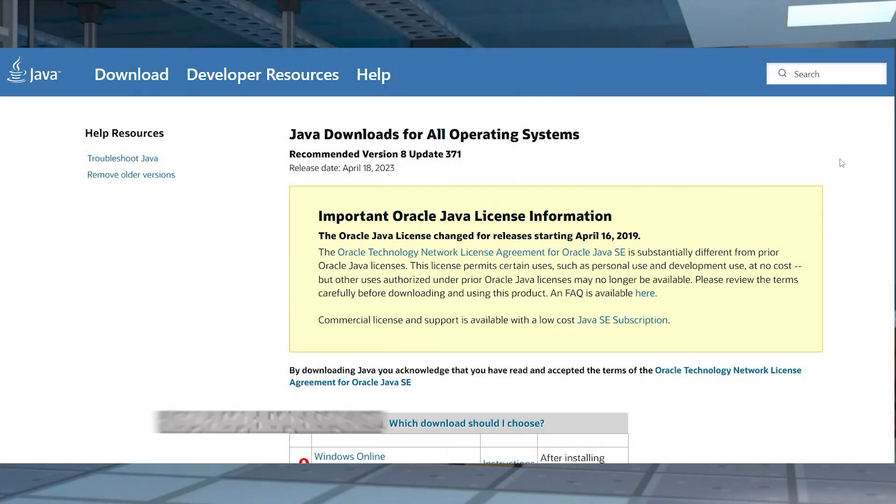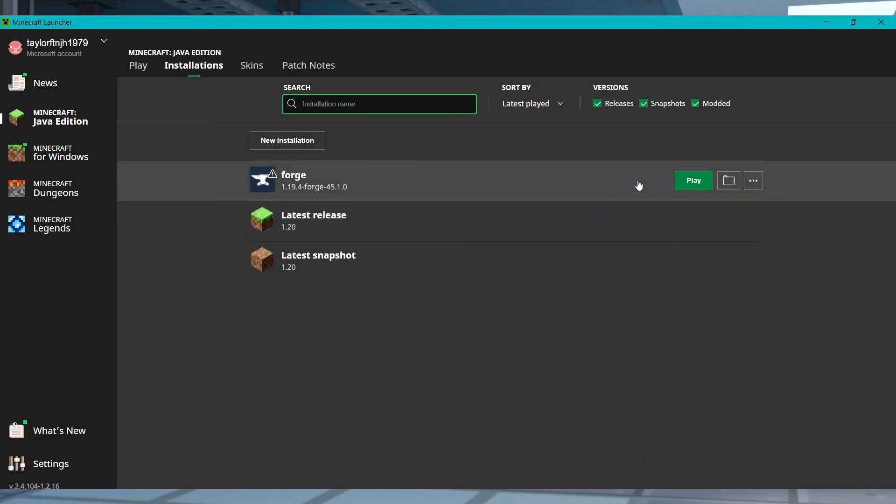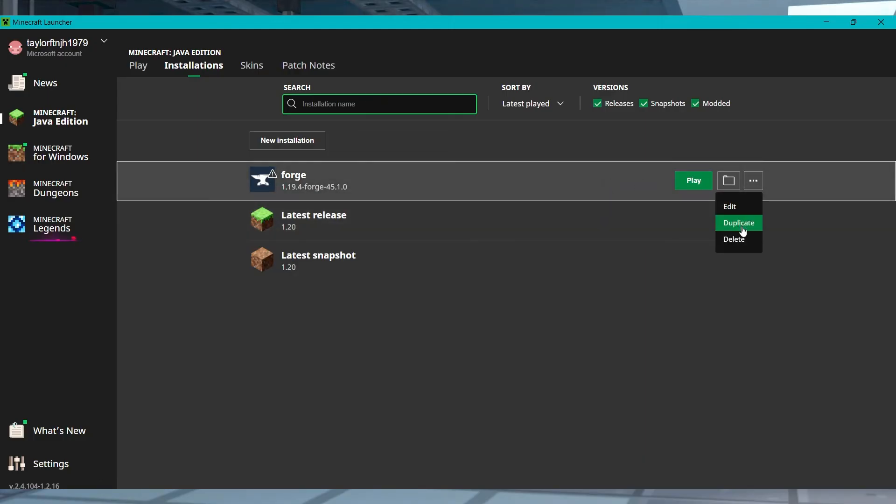If you are unable to allocate above two gigabytes, sometimes players have the incorrect Java version installed on their computer. If this happens, download an updated Java build at the link in the description and try again. Close the launcher and reopen it, and if it still doesn't work, reinstall the client or the profile instance.